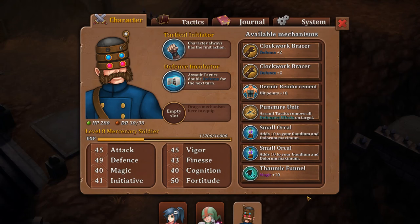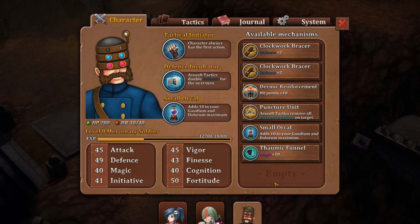What's up everyone, my name's Ngarik, welcome back to Trulon the Shadow Engine. I looked at his equipment, Mr. Roth, and we are going to give him the Small Oracle.